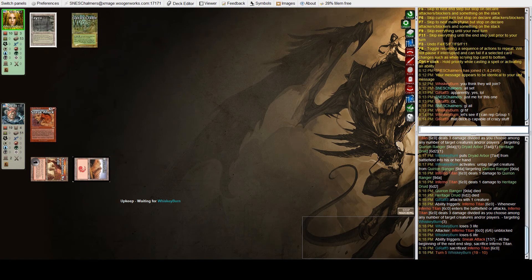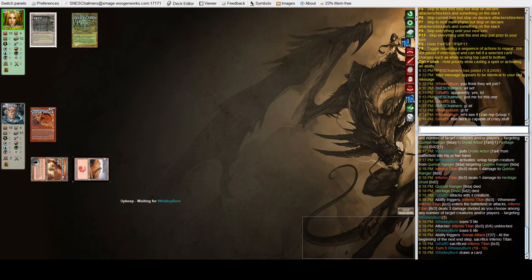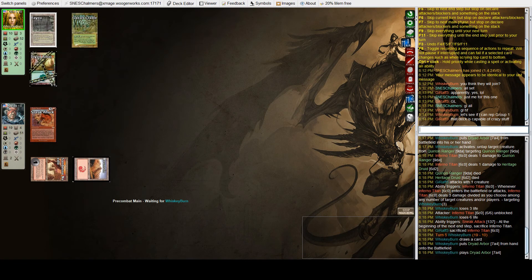End of turn from the Sneak Attack, Bob has to sacrifice the Titan. Oliver is down to ten life with four cards. He can run the Arbor back.